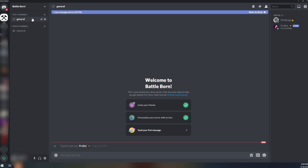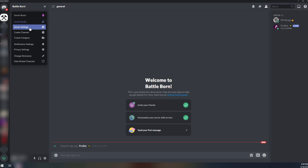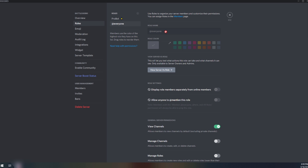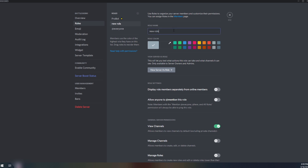The first thing we're going to do is go over this together. Come over to server settings - we need to create some roles, because we need to know what roles people are going to get when they react. Let's start adding them. This is a Clash Royale clan, so we'll add 'Leader,' then 'Co-Leader.'